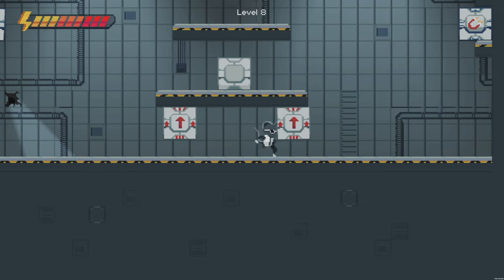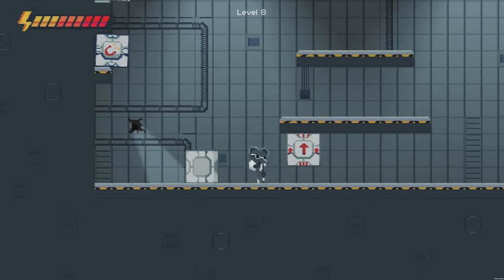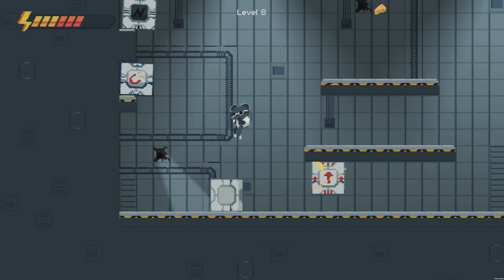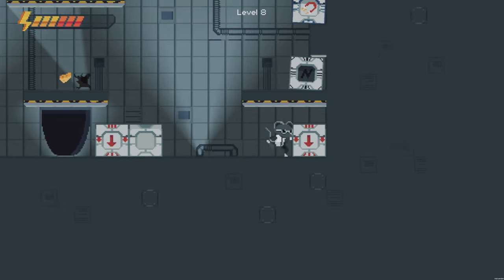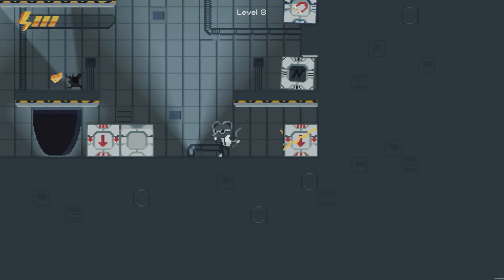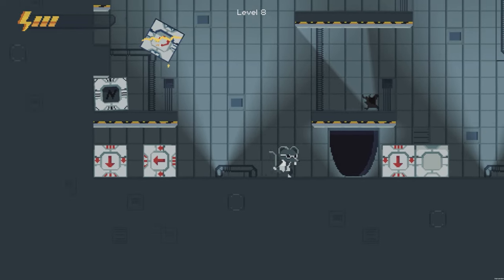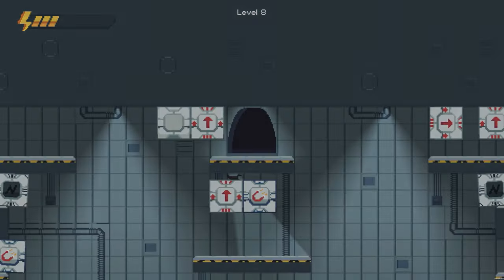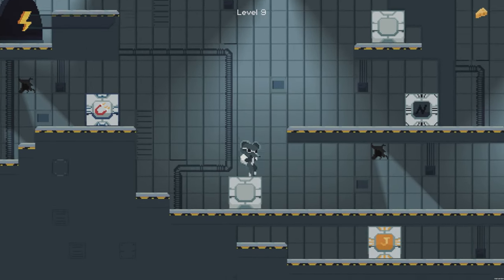Now moving on to level eight, we're just going to push one of these blocks out the way so we're free. Take this one from the upper level, charge shot that one and then press Y on this. This is going to turn the level upside down. Then what we're going to do is do a charge shot on this block here and then this magnet block, we're just going to do a jump shot at that. Before they connect, you need to get in front of the mouse hole so when it does turn the right way up, we can just escape.